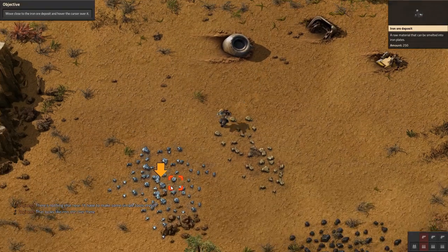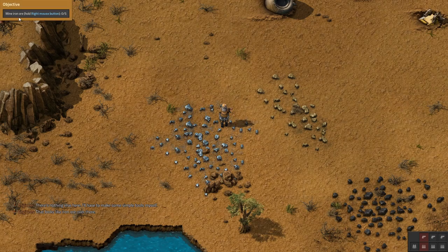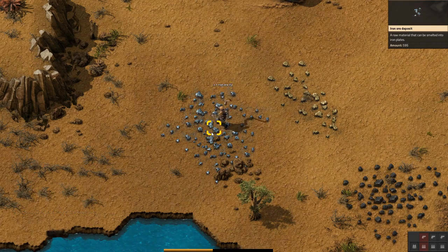That looks like iron over there — let's follow this. When you hover over an entity, detailed information appears in the tooltip. Mine iron ore by holding the right mouse button. Two out of five, three out of five. So iron ore is a raw material that can be smelted into iron plates.